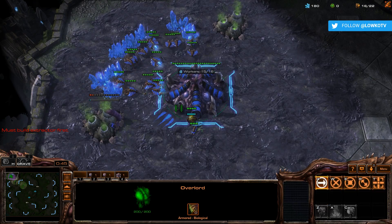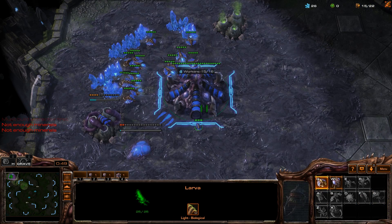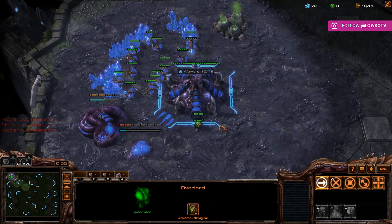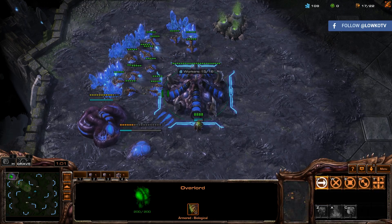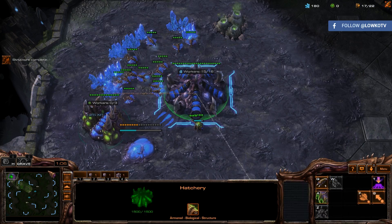I almost autopiloted right there into a hatchery first. Let's go ahead and build that gas geyser and then the spawning pool as well. Generally speaking, I don't really cheese unless I play like my sixth Zerg versus Zerg in a row. Anyway, let's go ahead and build like a 17 gas and then a 17 spawning pool as well.